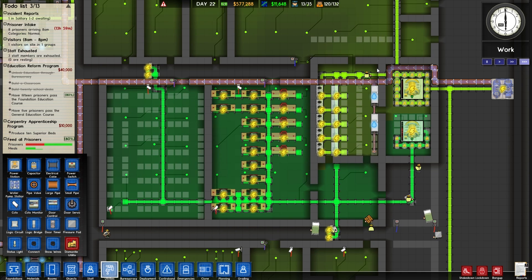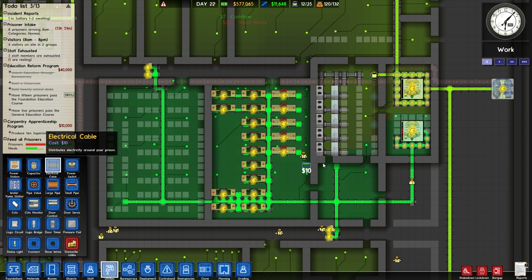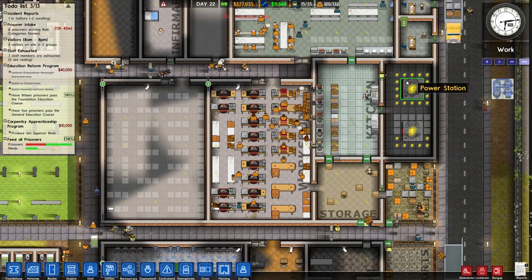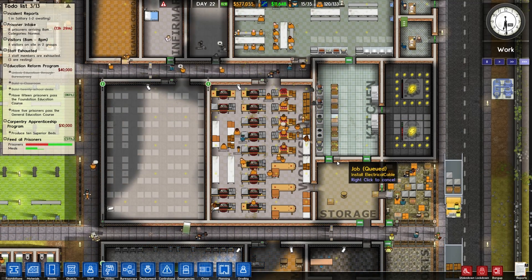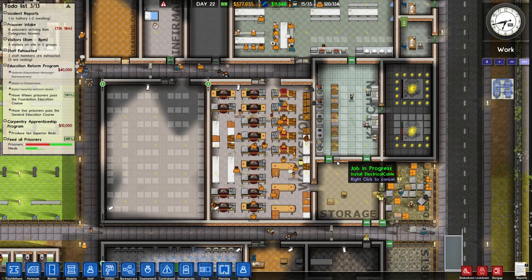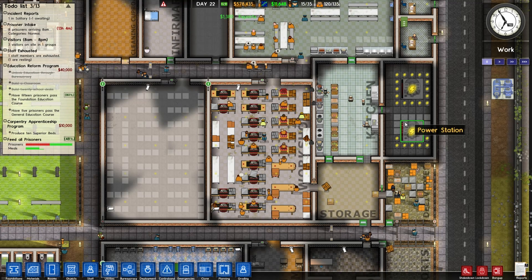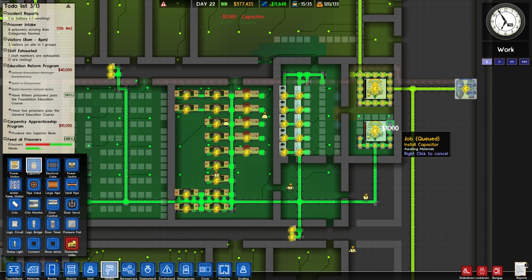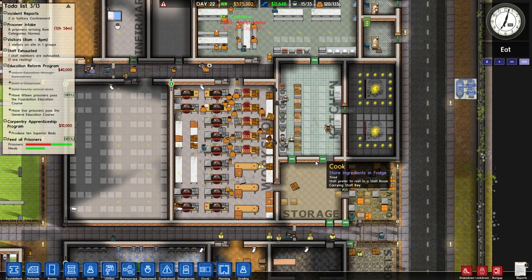There we go. So then we'll put this electrical cable here, and that bought us a little bit of extra power from this power station. It should knock this one up quite a bit, but that's okay. Wish you could set a priority on things when you have a ton of stuff being built, because really that's number one priority. Now you can see the power drain on these generators went up quite a bit, so we'll add a couple more capacitors here — one, two, three — and that should essentially bring us back down to about where we were.